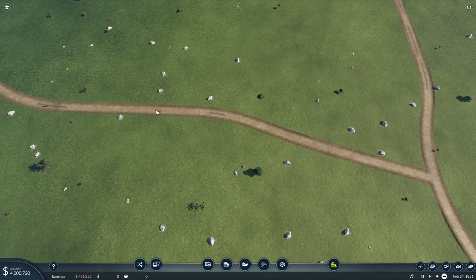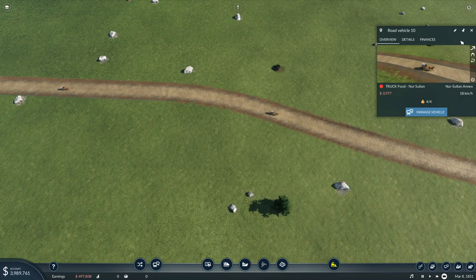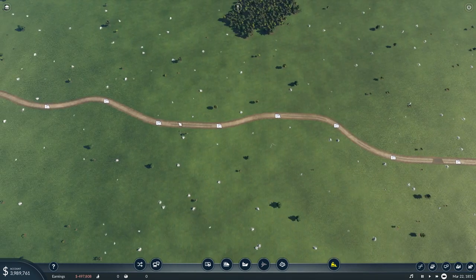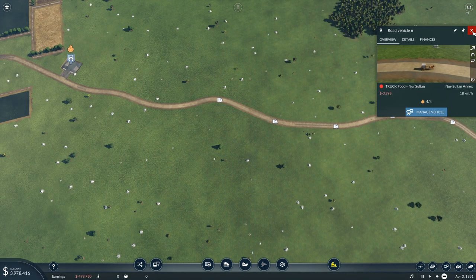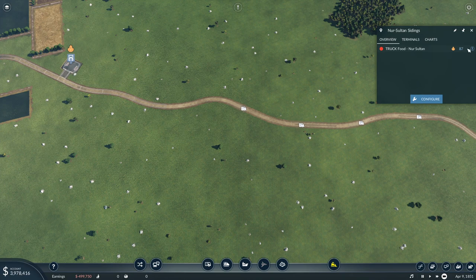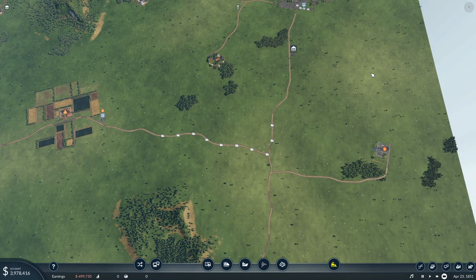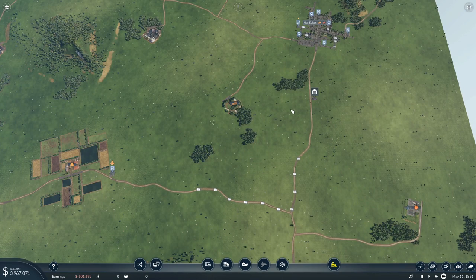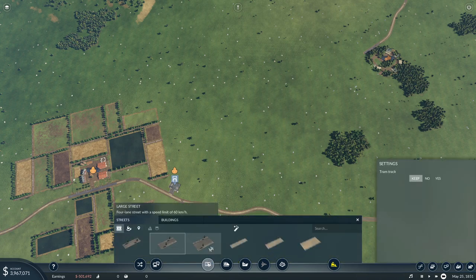Our first bus route is going. Let's check the cargo trucks — they have four grains each, so that's going as planned. They're all filled up, which means we'll get a decent amount of money from that. There are 87-88 waiting at the station, which is a lot. They do have to travel a long way, so later on we'll replace that route with trains, but we don't have the money for that right now.